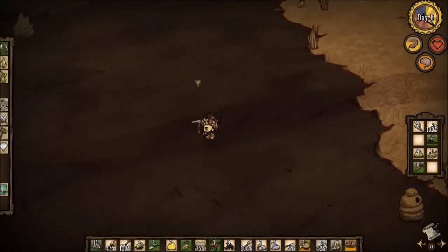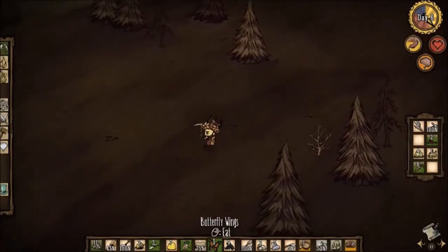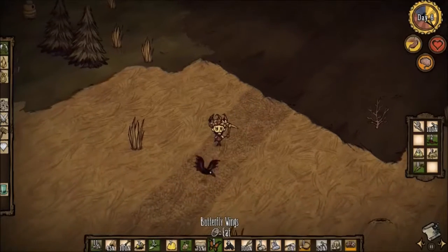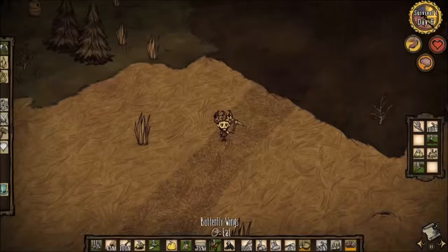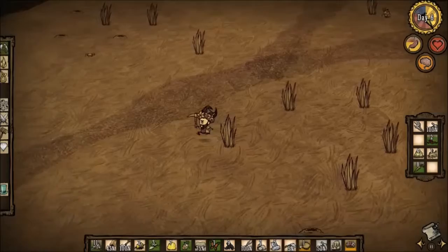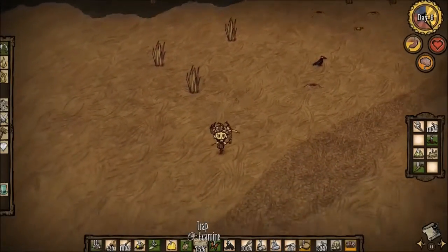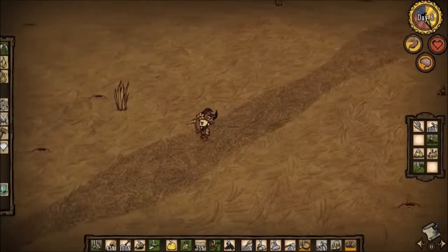I'm going to head off this way so we can go get this stone over here where the tall birds are. I think that's the right way... yeah, this is the right way. But I do need to be careful because I don't think I have the stuff I need to make a torch, so I'm going to have to stop off and get that.